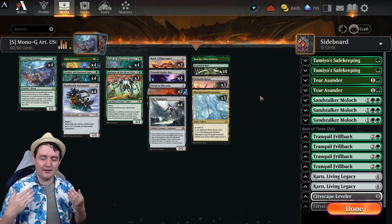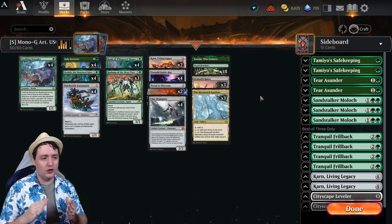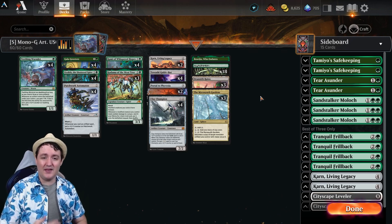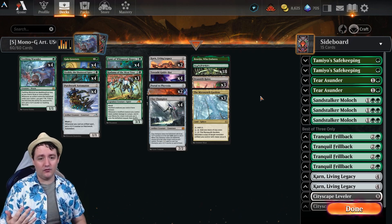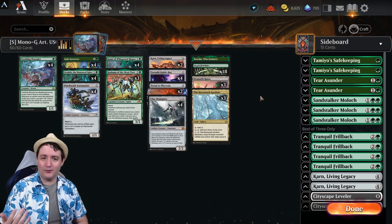The deck lends itself to hit those two strategies very differently, but it hits a board state strong. They're going to come in with such large creatures that your opponent's going to have to answer them. And then in the late game, you can back it up with that Portal to Phyrexia, or they'll just be gone — which is pretty sweet overall.